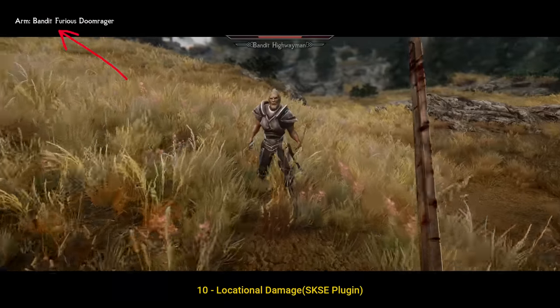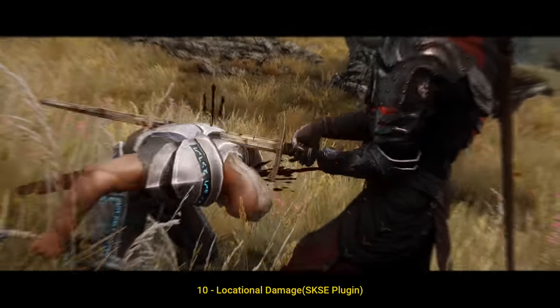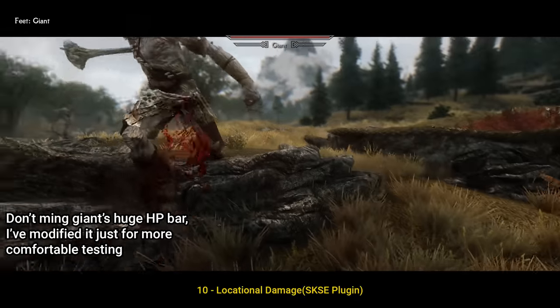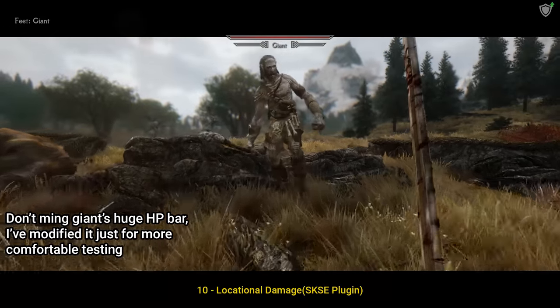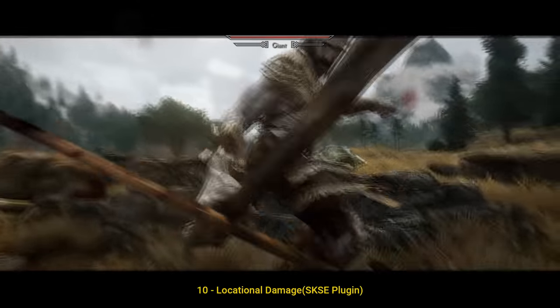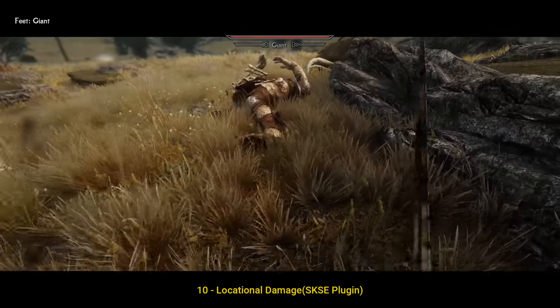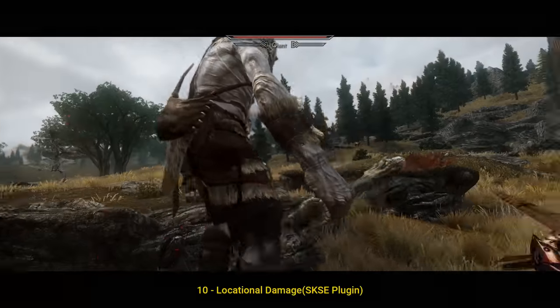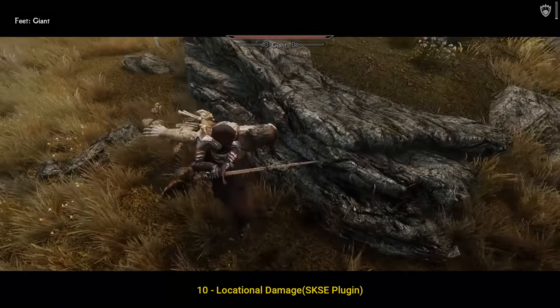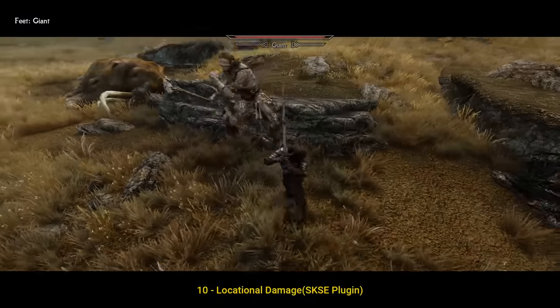This mod not only brings a detailed Location of Damage System — head, arms, feet and heart, and their injuries and knockdowns — but it is also 100% stable, and it doesn't even take an ESP slot, because it is a pure SKSE plugin, meaning it will be compatible with each and every mod you may have, not causing any issues. Besides that, it is also fully configurable through the .ini file to adjust it to your personal taste.